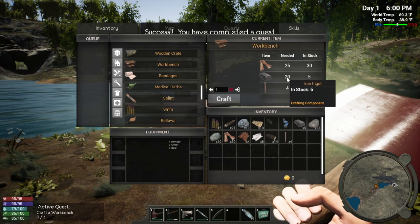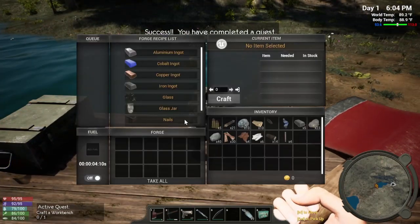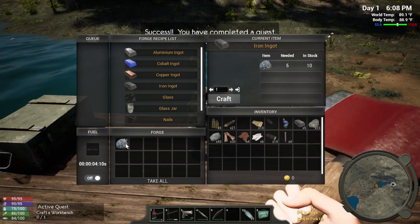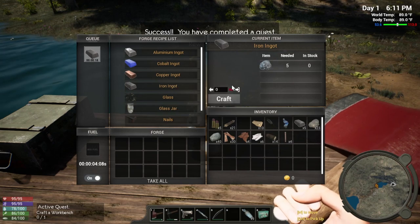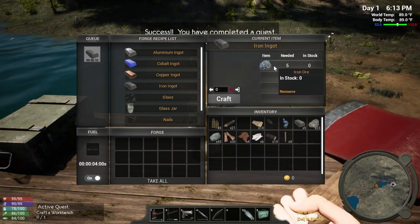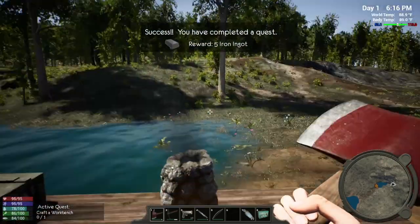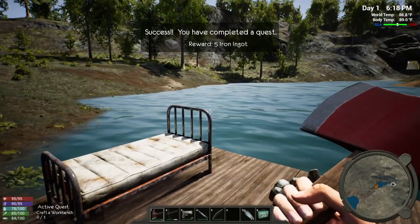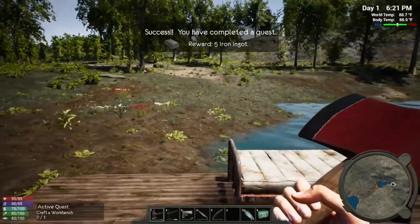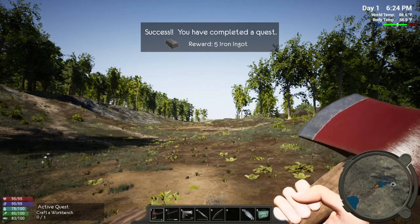I only have five iron ingots in stock and we need 20, so we need to make 15 more iron ingots. We need to put the iron ore into the forge inventory. It only gives me two per quantity one, so I'm going to have to go out and find more iron ore. I think that's a pretty good place to wrap up this episode. Let me know what you think so far and if you'd like to see more. There's a lot involved in the game — I could hit the town next or continue the tutorial. Let me know in the comments, smash that like button, and subscribe if you're new.